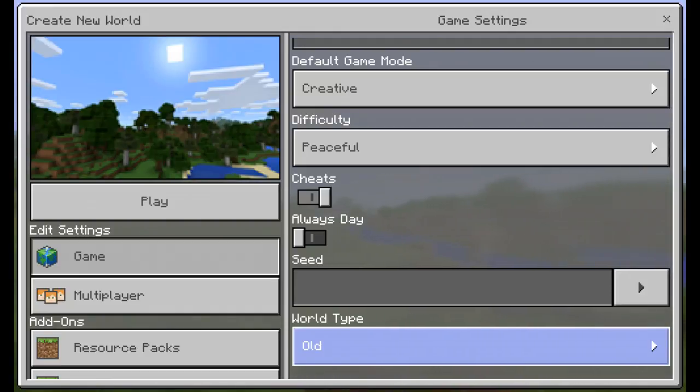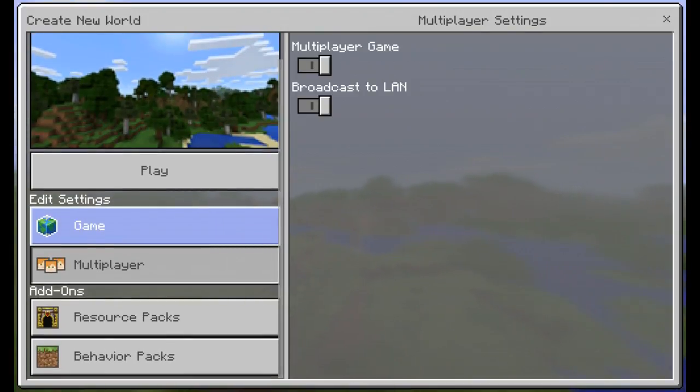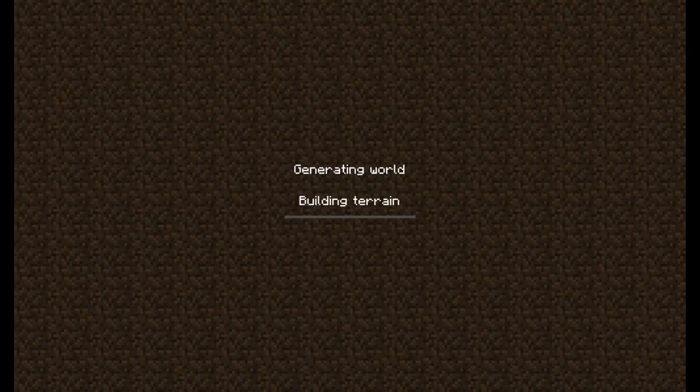Old means there are things like old vines, old trees, swamps — everything that would be your old surroundings. Multiplayer has the choice of other people coming in. And then there's resource packs which allows you to have your packs in gameplay, and behavior packs also has that as well. So that's pretty much how you make it, and then you can just press play. The new world will generate — it may take some time but not too long.